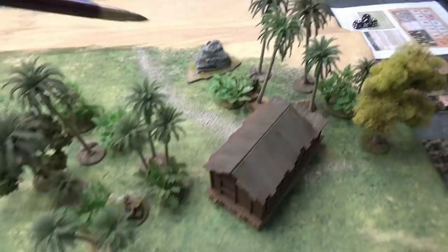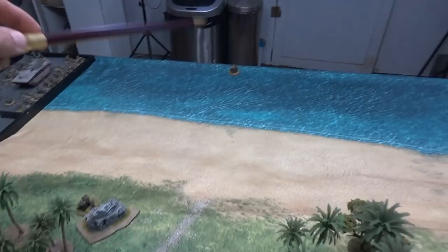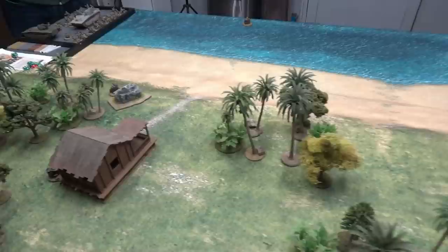The patrol phase is now complete. I have one jump off point in the jungle here, another in a patch of jungle, and the last one in another patch of jungle. Andre was able to get up the beach and place two of his jump off points already on the cliff — one behind a rock, one behind the house — and his last one is out in the water. So his LVTs will have to come in from the water, but he can deploy infantry on the cliff.